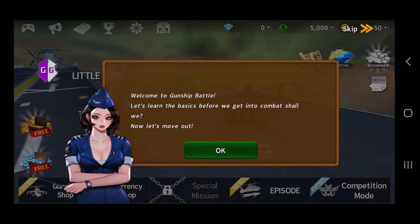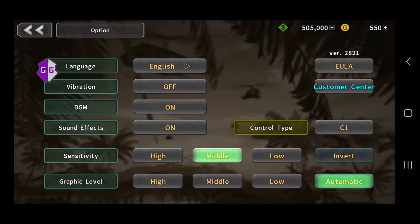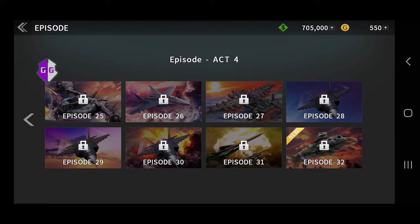We've downloaded the data. Go ahead and skip this part by tapping skip in the upper right corner — we don't want to play the tutorial. I'm going to turn off the sound, and I'll take a quick moment to draw your attention to the version of the game. It is the latest one — version 2821 — and you can also tell from the episodes, which go all the way up to episode 32 in the latest version.